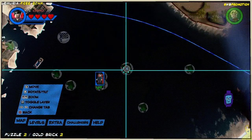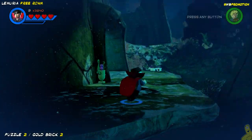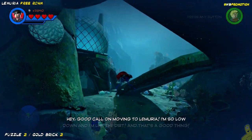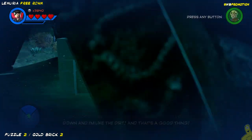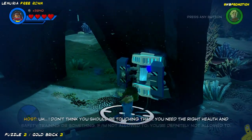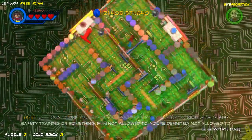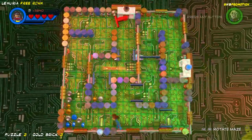Next up, we've got another puzzle. There's no specific order that these puzzles need to be done in. There are going to be a couple - maybe not in Lemuria, but in certain areas - where you're going to have to do some of the unlocked ones before the locked ones will unlock. We actually saw this little spot over here where we could hack into a terminal. We also get some voice telling us something about a game show, which was kind of interesting.